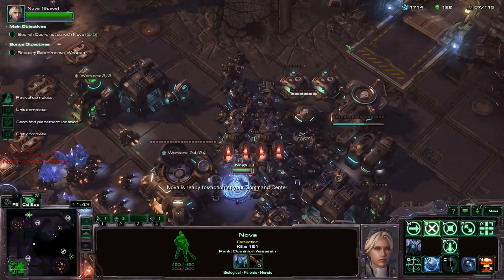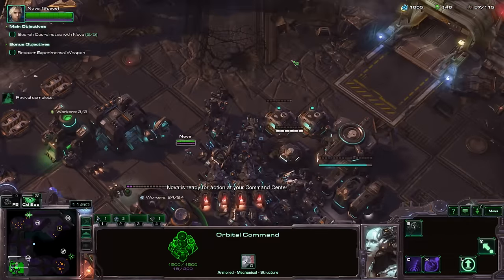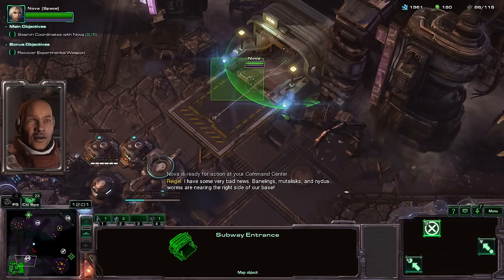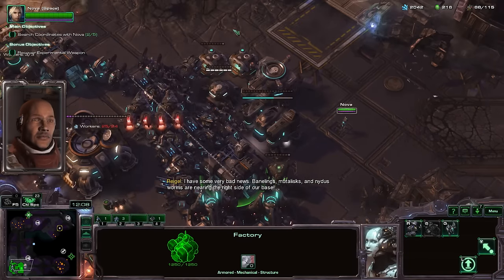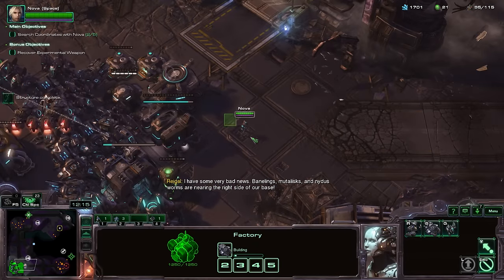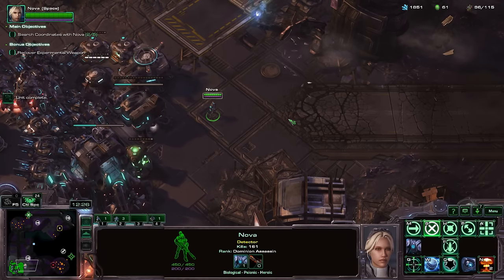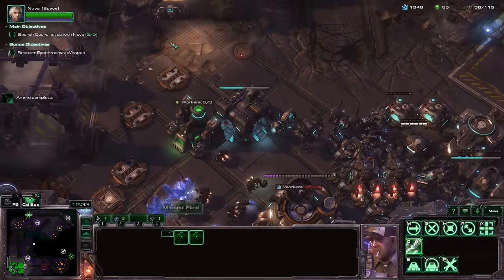Nova's up. Honestly, I tried a bunch of stuff with this one — this is just the easiest and fastest way. I have some very bad news: Banelings, Mutalisks, and Nidus Worms are nearing the right side of our base. You might think that's a problem, but it's really not. Banelings are kind of a problem because they do a lot of damage to structures, but we're just going to focus them down. You're going to just watch the Nidus Worms pop out and get shelled by the tanks right away.